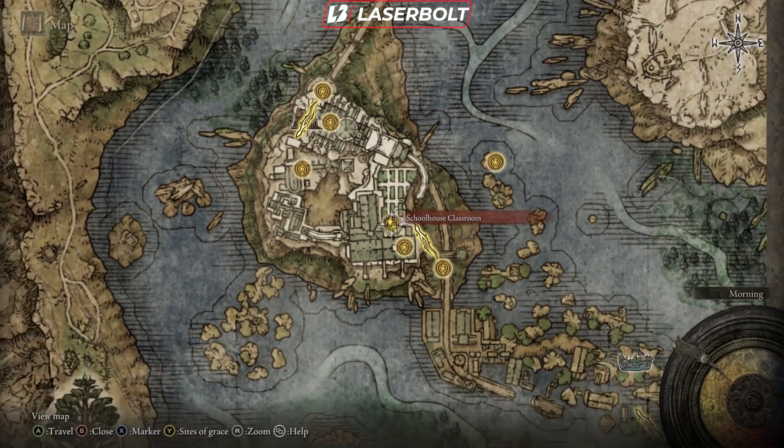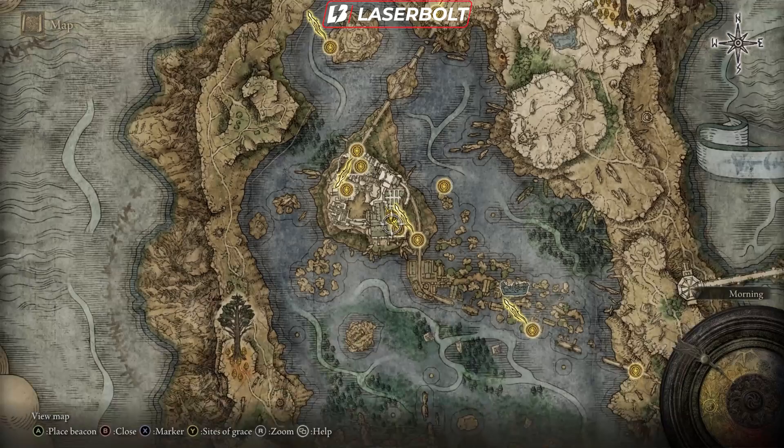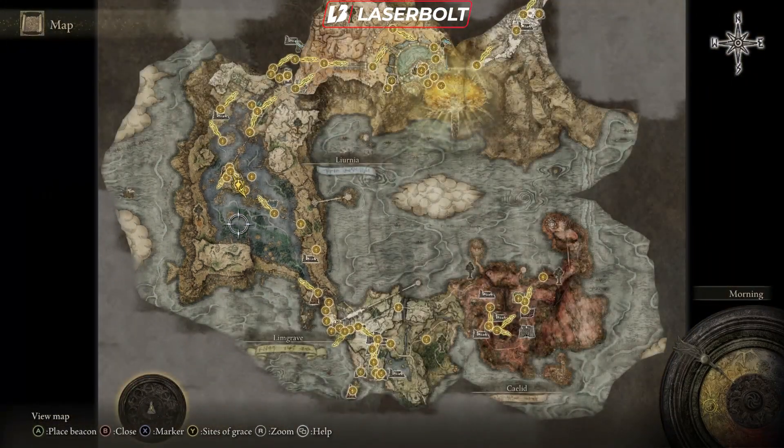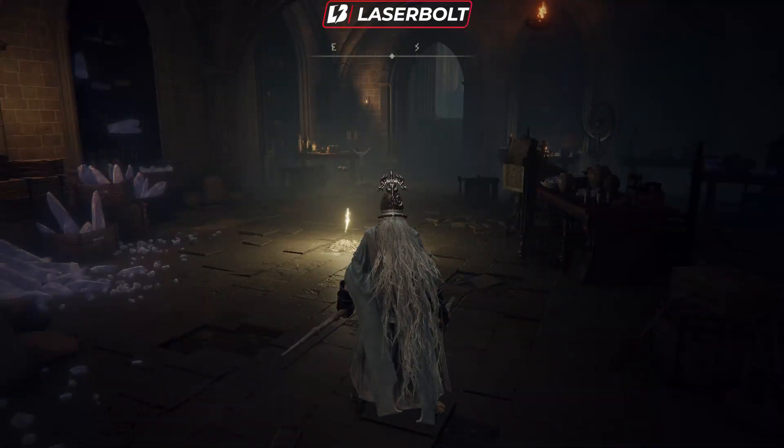To get this sword, you're going to want to come to this location right here — the Schoolhouse Classroom. Let me zoom out on the map — it's right here. You'll be located right here on the map.